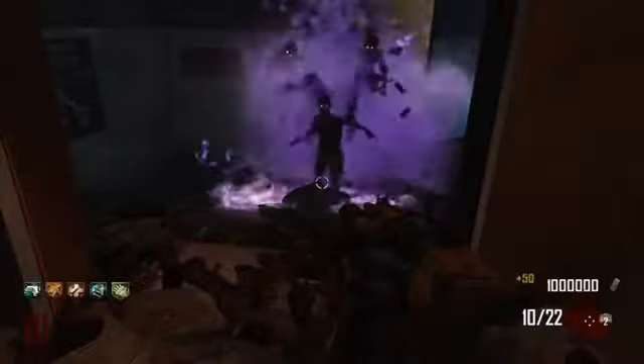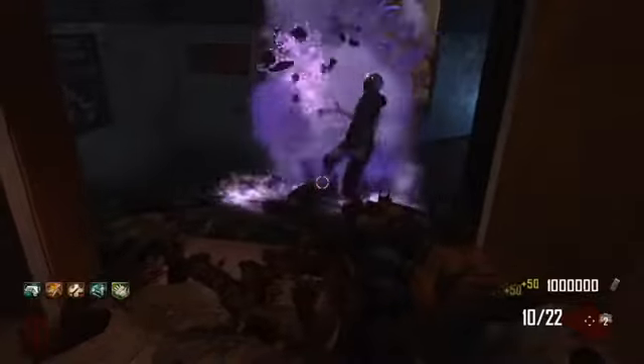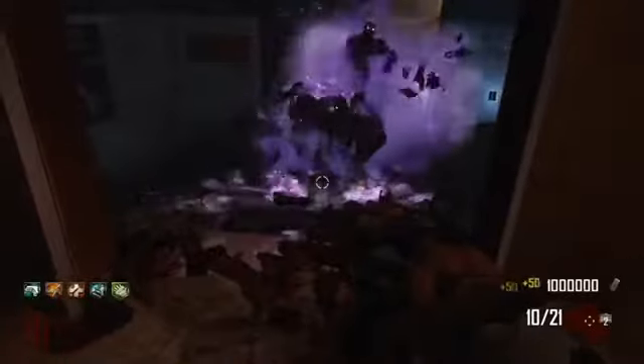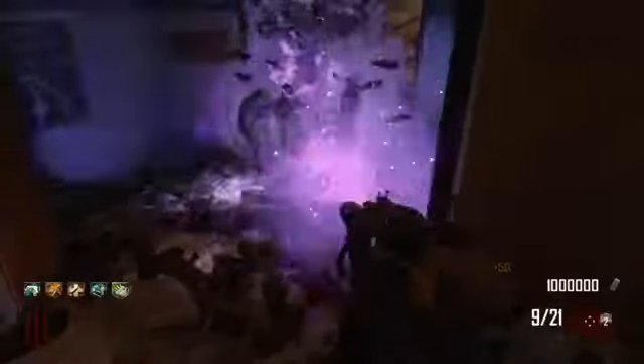Yo, what's going on guys, Drome here and I'm back into a Black Ops 2 video. Today I'm going to be talking to you guys about a really great strategy for Die Rise. This is going to be a great strategy to get you guys to a high round. As you can see, I'm on round 111 now and I did in fact get to round 113, and I managed to get something like 36,000 kills. I've done this in solo and this is my own gameplay.